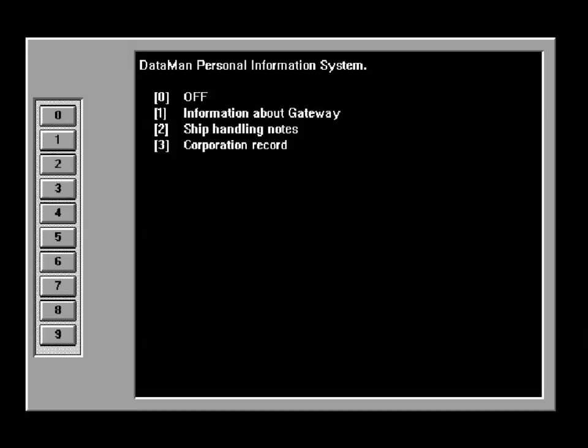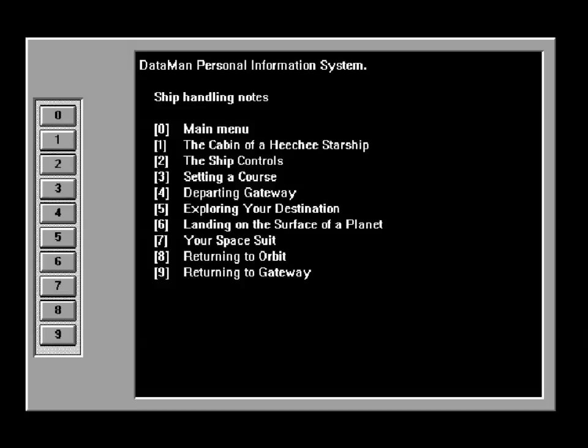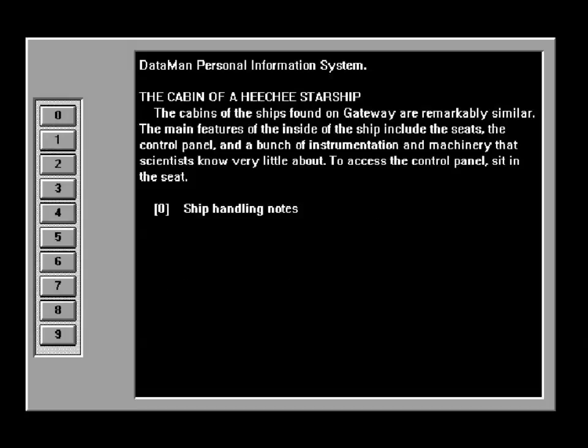So we're going to bail back out and then go into ship handling notes: the cabin of a Heechee starship, the ship controls, setting a course, departing Gateway, exploring your destination, landing on the surface of a planet, your spacesuit, returning to orbit, and returning to Gateway. Starting with number one — the cabin of a Heechee starship. The cabin of ships spawned on Gateway are remarkably similar. The main features of the inside of the ship include the seats, the control panel, and a bunch of instrumentation and machinery that scientists know very little about.